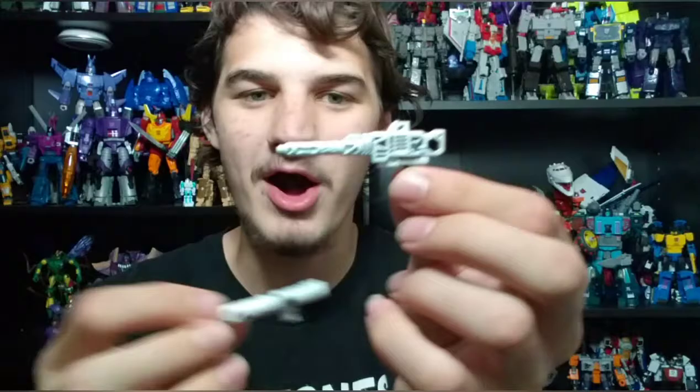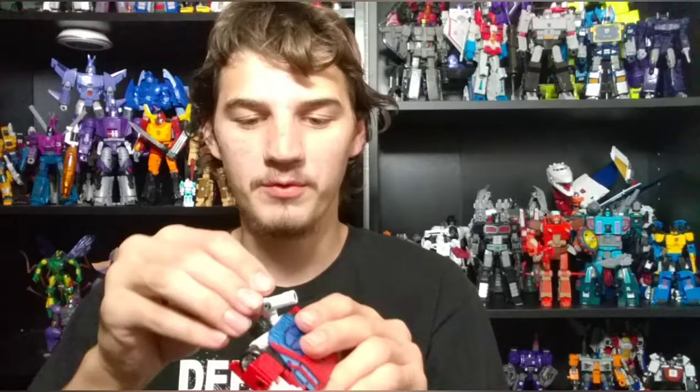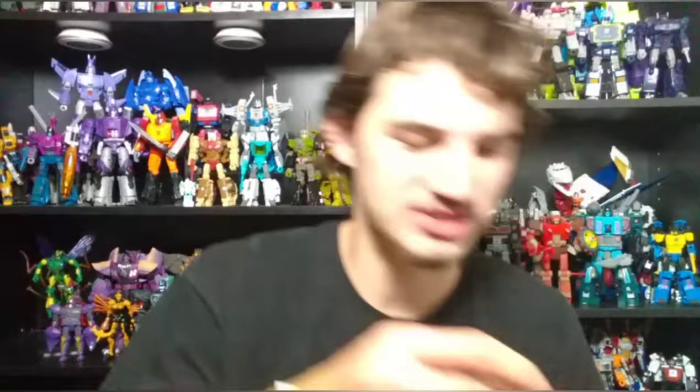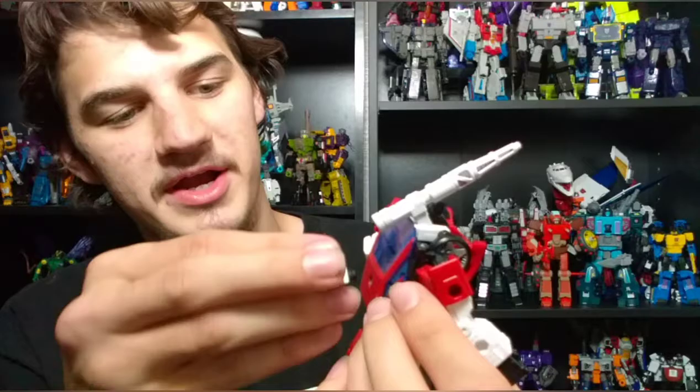Accessory-wise, this is also an upgrade from the Siege figure. Where the Siege figure just came with the shoulder-mounted rocket, you get the shoulder-mounted rocket AND the actual gun with Kingdom Sideswipe here, which is very nice. You can plug the rocket in straight, or personally I like to plug it in at an angle so it gets that kind of angle it usually had in the show. Then you can take the gun and give it to him — I do like the gun, it was a very nice thing to include. It is blast effect compatible, and if you want to store it, you can plug it onto the 5mm port on his back.